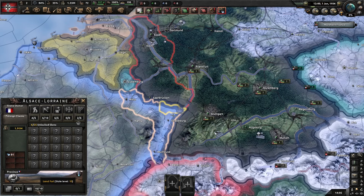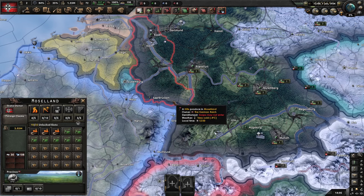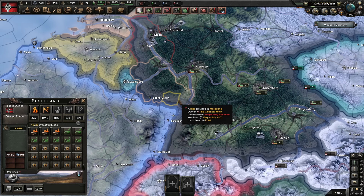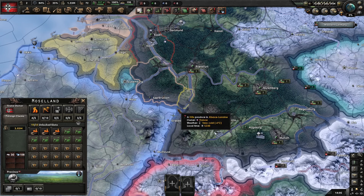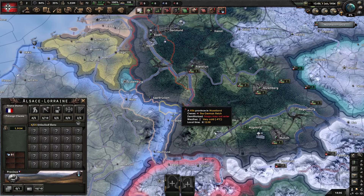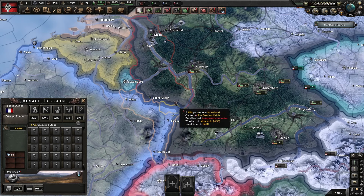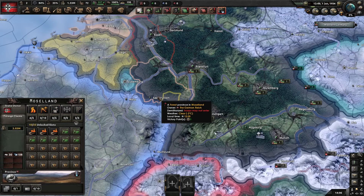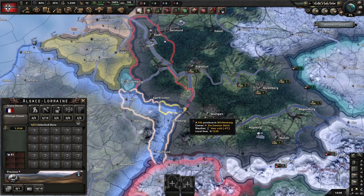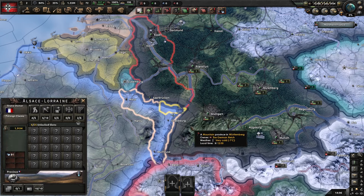There is something you may have seen when I hovered over here: attacking from multiple directions will reduce the fort effect. Each tile you support from reduces that value by one level, so 15%. So if we attack from here and support from here, instead of 150 it would be 135, then 120. This tile in particular gives five support directions, so this level 10 fort effectively becomes a level five just from attacking from multiple directions.